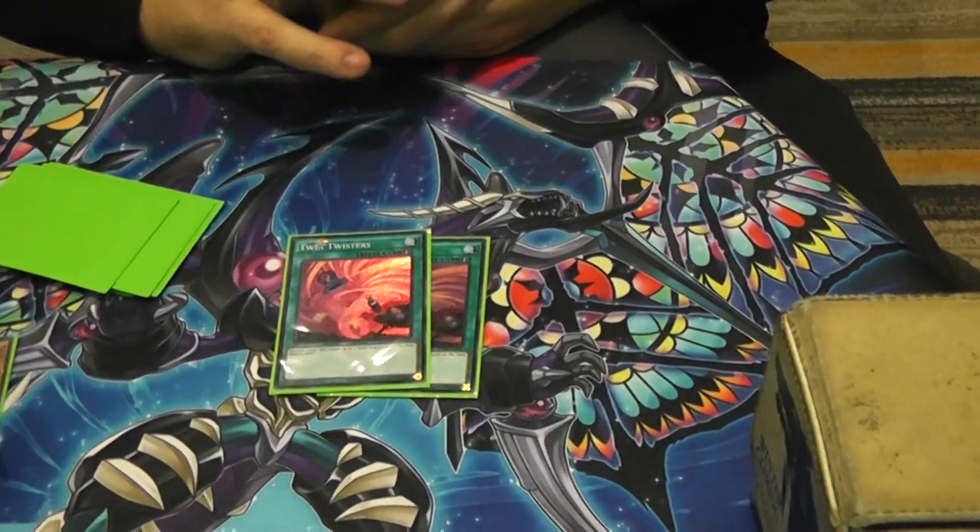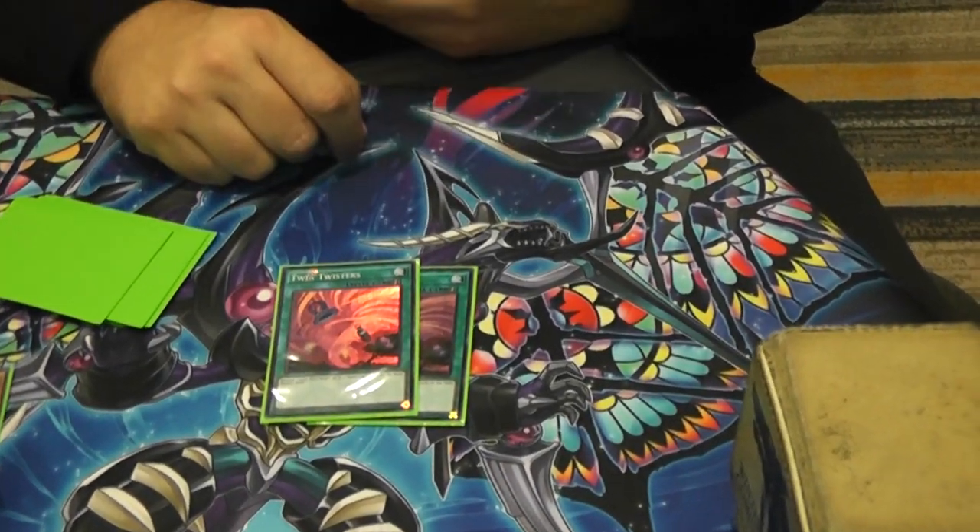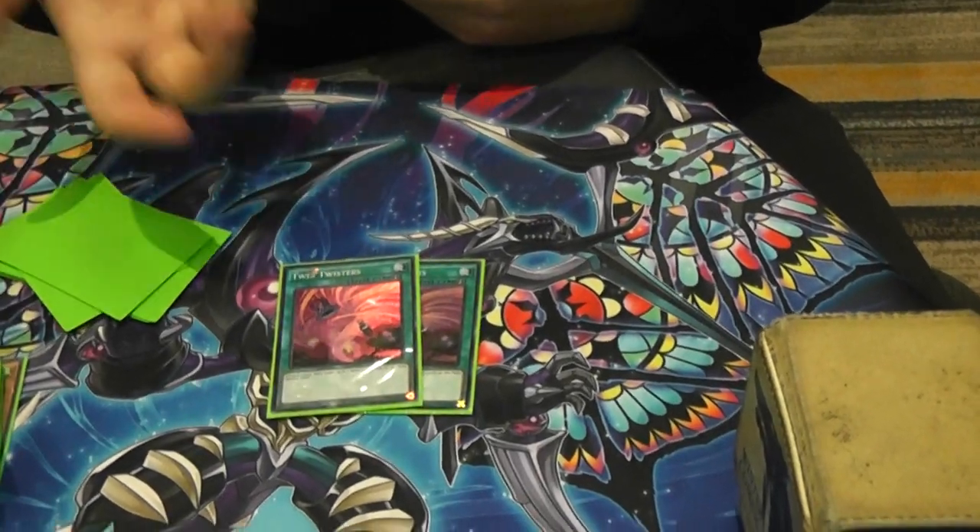Still 2 Twin Twisters. Sometimes you've got to out something that's already established. This doesn't beat anti-spell, Twin Twisters does — so that's why we have to play twins.